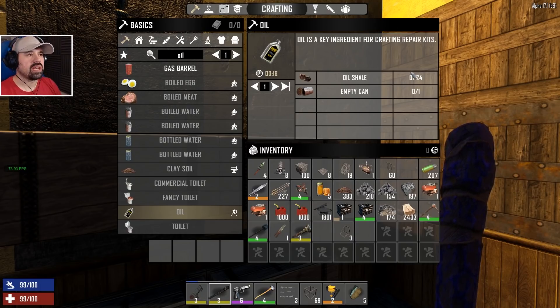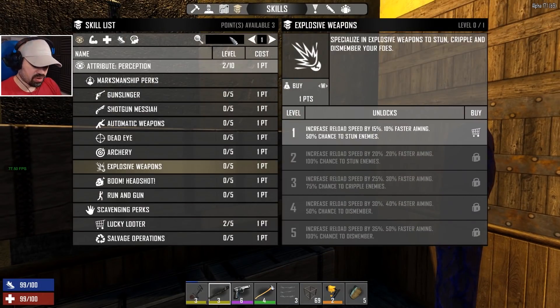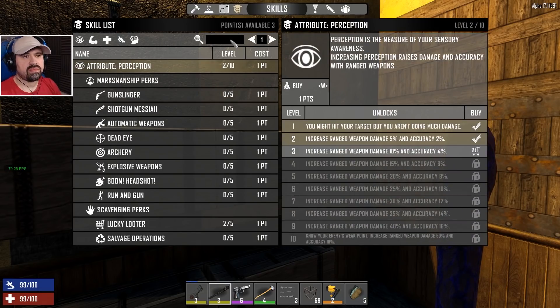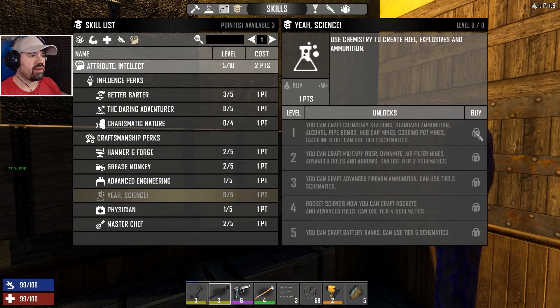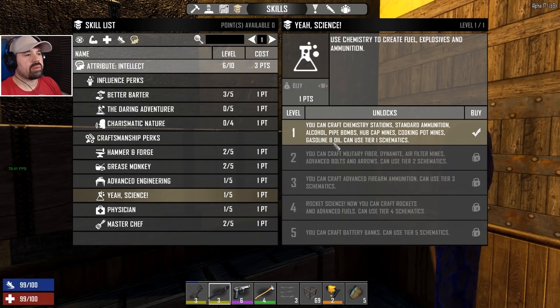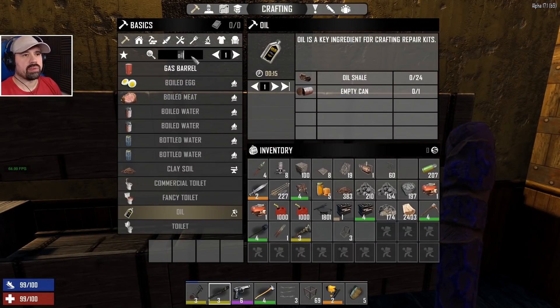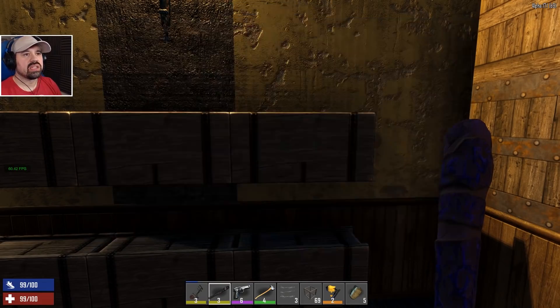We need a chemistry station and we don't have oil. We have to go to the desert. We have it unlocked so we can make it — let me see when I can craft a chemistry station. I think I want to spend two points in Intelligence now to get it to level six. Standard ammunition, gasoline, and oil at Intellect 7 — chemistry station, there we go. Why don't we spend one more point there — excellent! Now we can make pipe bombs. Gunpowder, short iron pipes, and plant fiber — we have plenty of that.